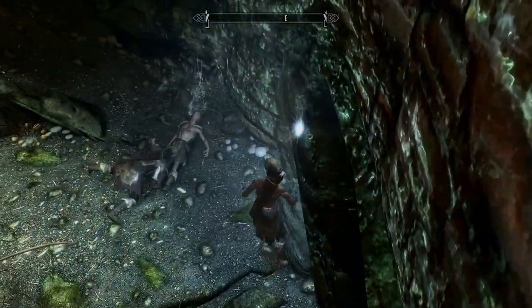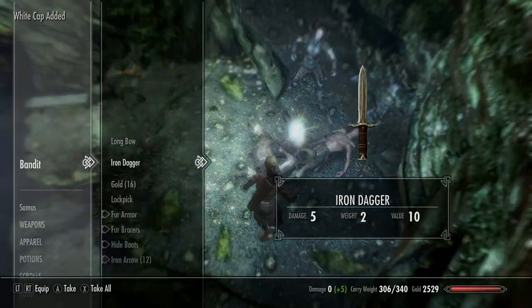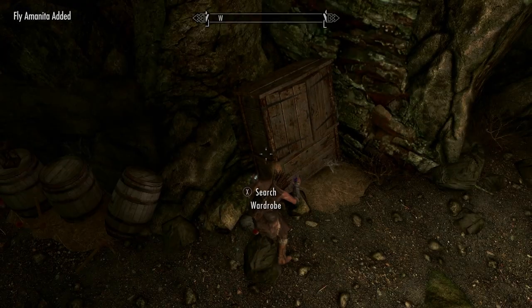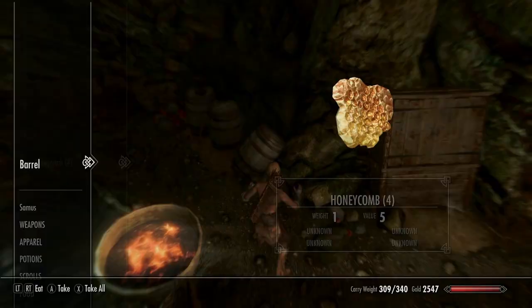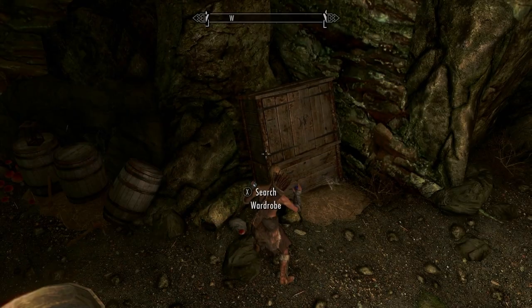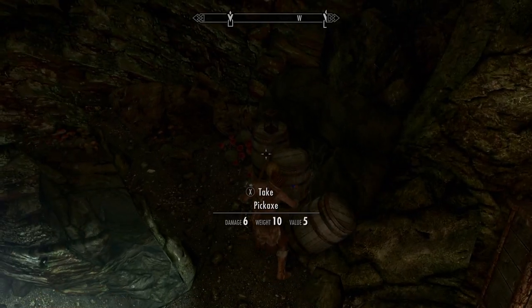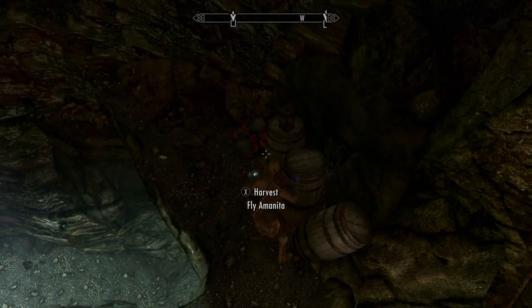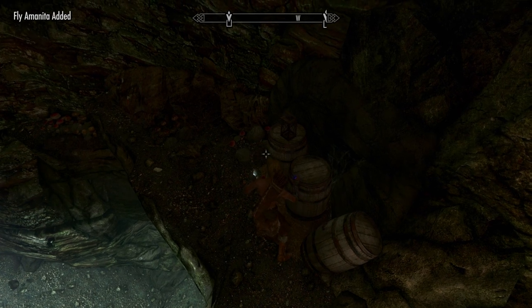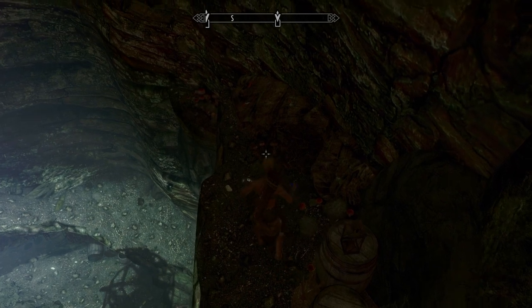Once you're done getting all your free collectibles, don't forget to loot your corpses. Fine clothes — not worth much, but still getting alchemy ingredients off bodies. Beautiful thing.